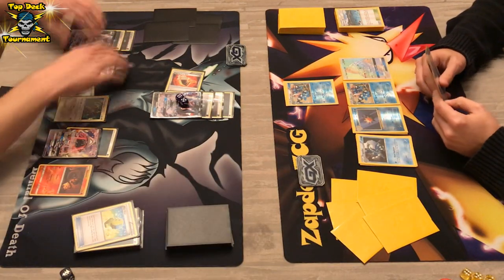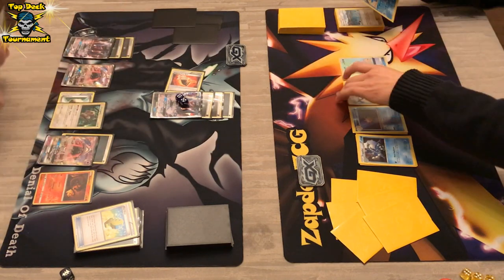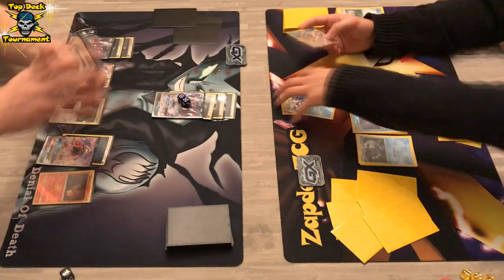That was the Max Elixir. Lots of DarkraiGX's on the field. Boom! Greninja goes down once again. Already three prize cards taken from the DarkraiGX player, which is great.